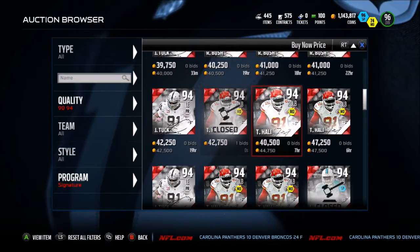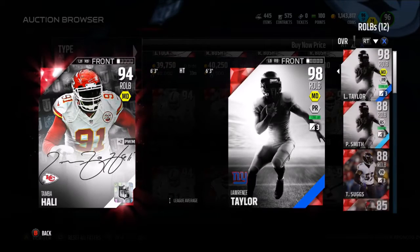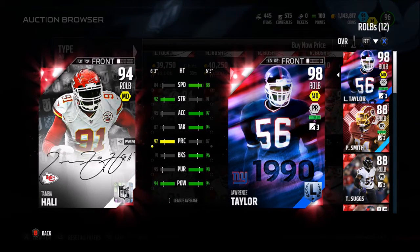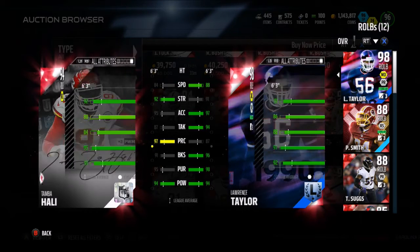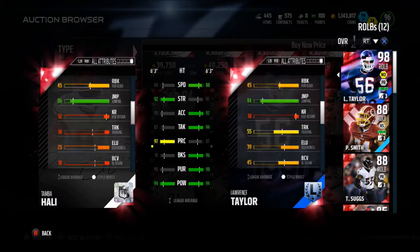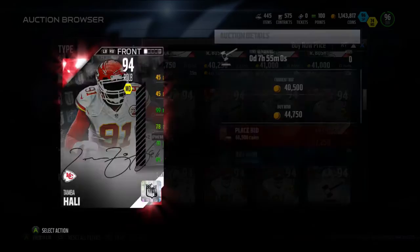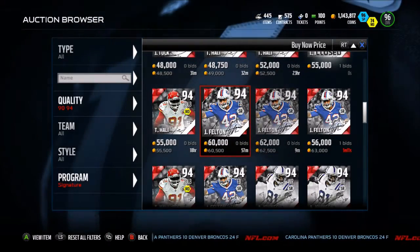Let's take a look at the other ones. Tom Bahali is a new one. I see a Lamar Miller down there that just sold — I'm really excited to see that card. Tom Bahali: 84 speed, 95 XL, 92 strength, 97 play rec, 91 block shed, 95 pursuit, 94 hit power, and a 99 power move. Wow. So if you don't mind being a little slow, definitely pick that guy up.